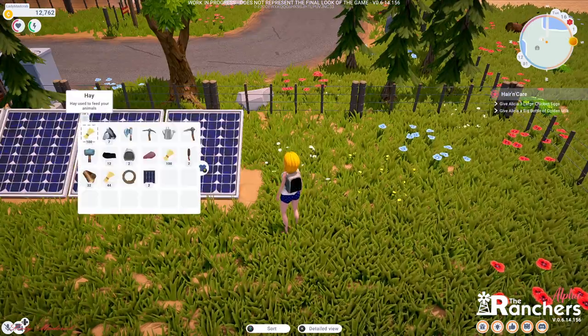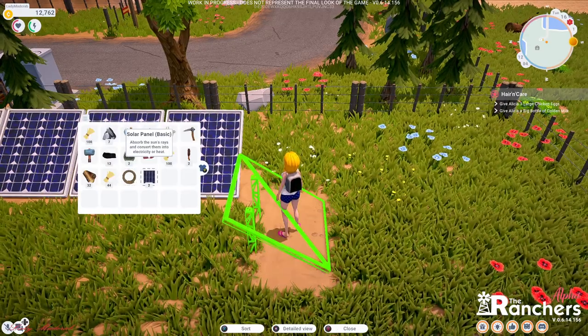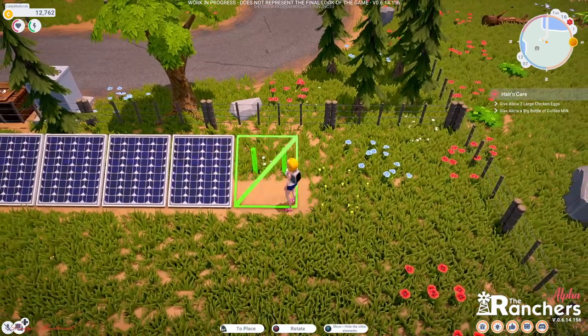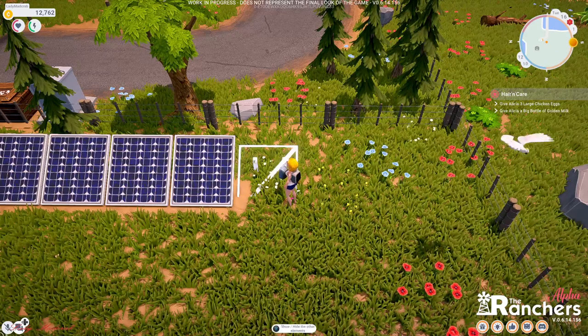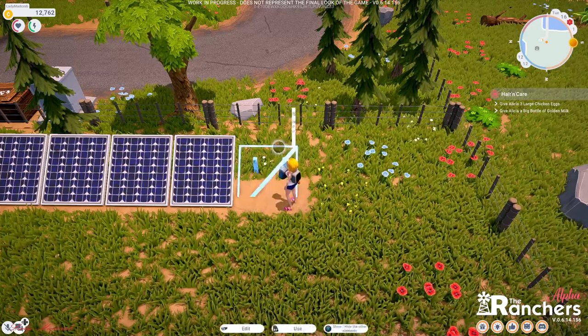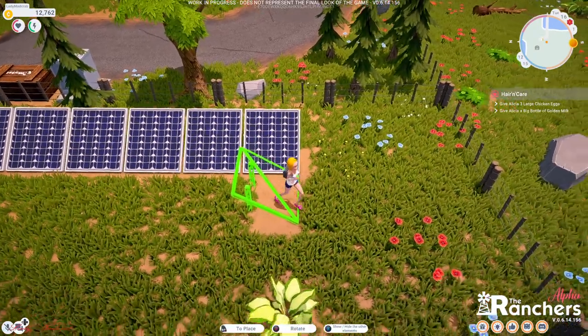There we go, I'm going to build this solar. Press P to rotate, and then there you go. Make sure you aim so you can build it — and there we are.